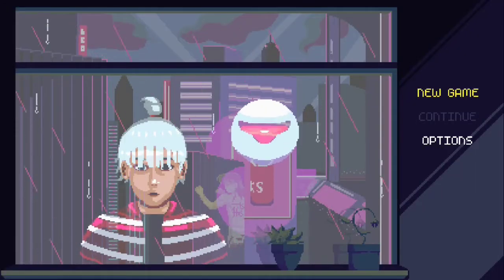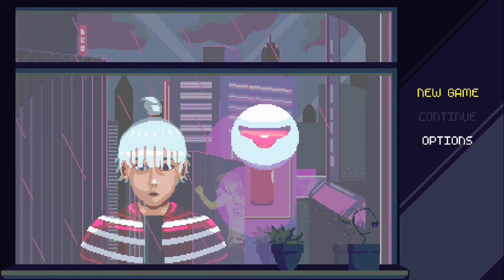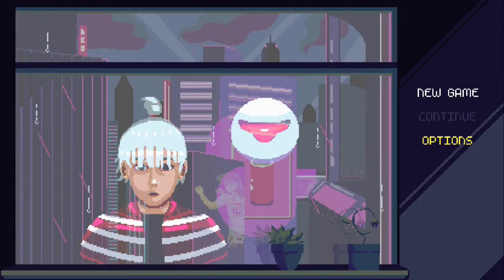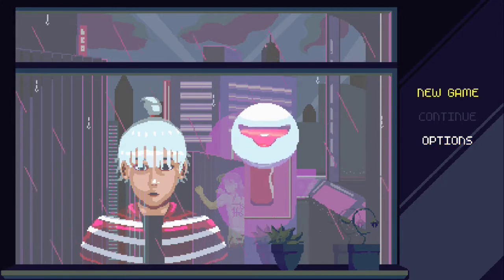Alright, here we have Red Ronin being played on the Nintendo Switch. Viewing the accuracy of Cubite Games — options, music, sound effects, language controls — not much to write about there.